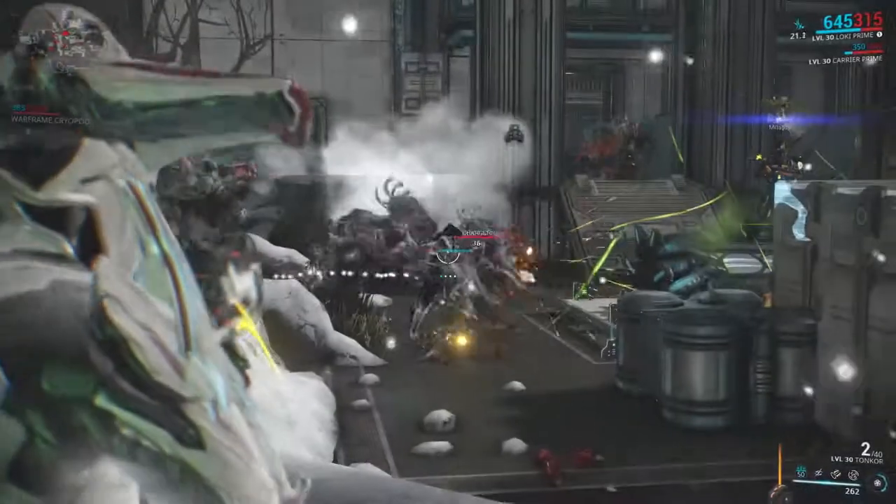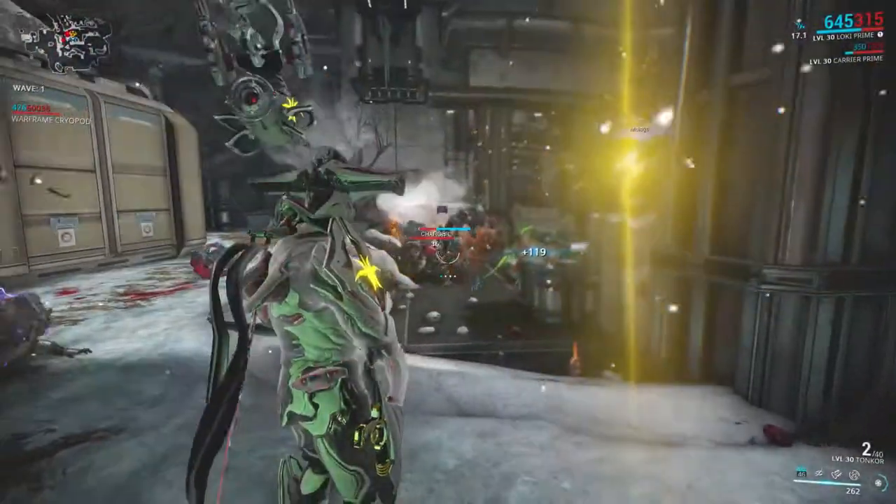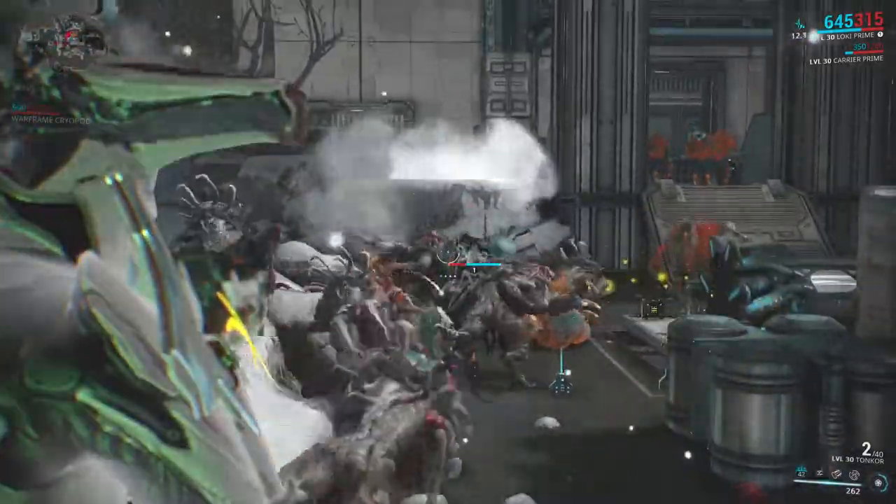While the clone may go down very fast under heavy fire, Limbo can banish it into the rift, making it completely immune to damage while still retaining its aggro-drawing potential.